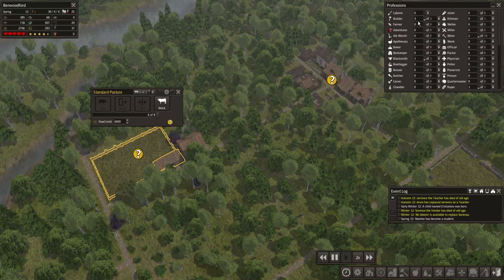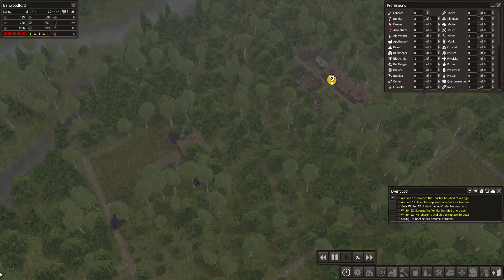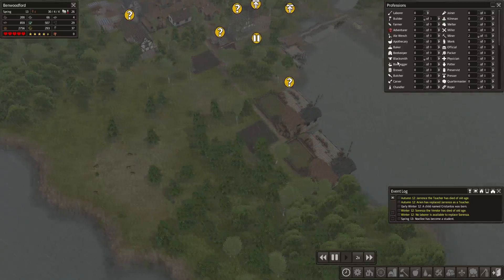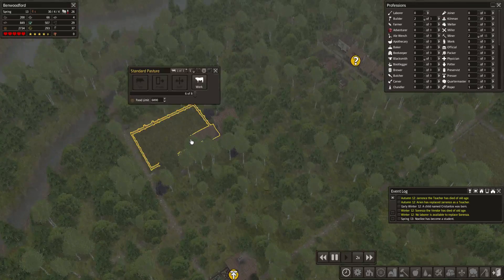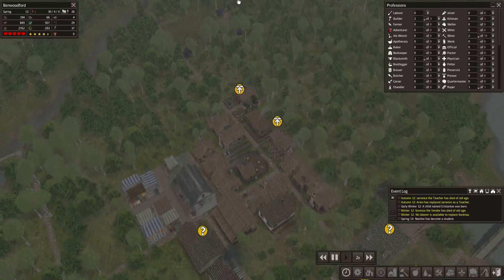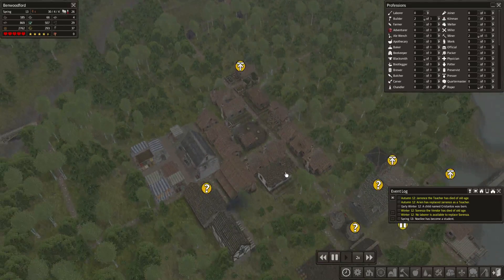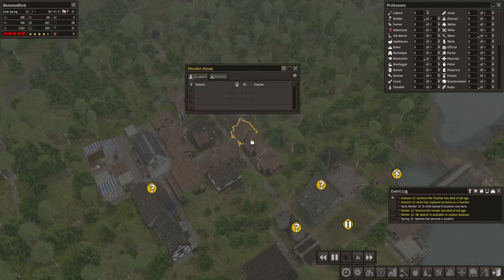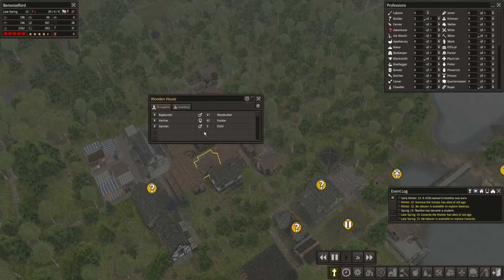I'm expanding a bit too much perhaps — we'll have one person working here. I'm gonna need a butcher to turn the pigs into meat, and that's gonna require another laborer. How many people do we have that will come of age? Unfortunately it never says how old the students are. We do have a few houses that will be empty soon.